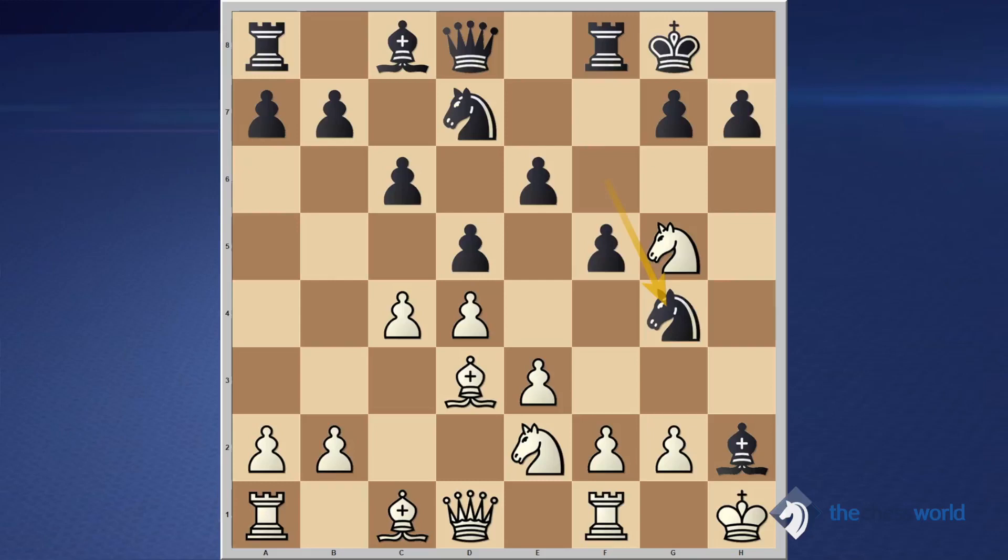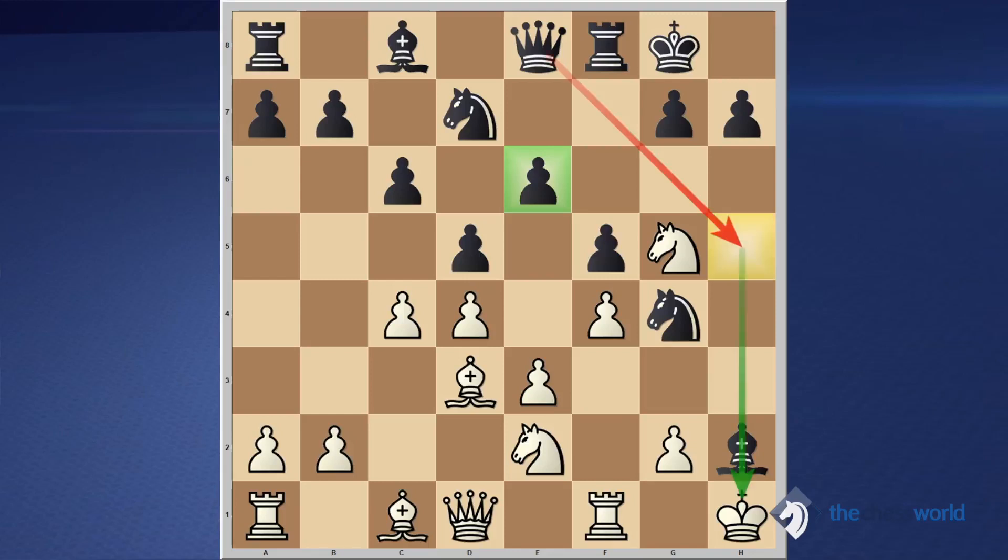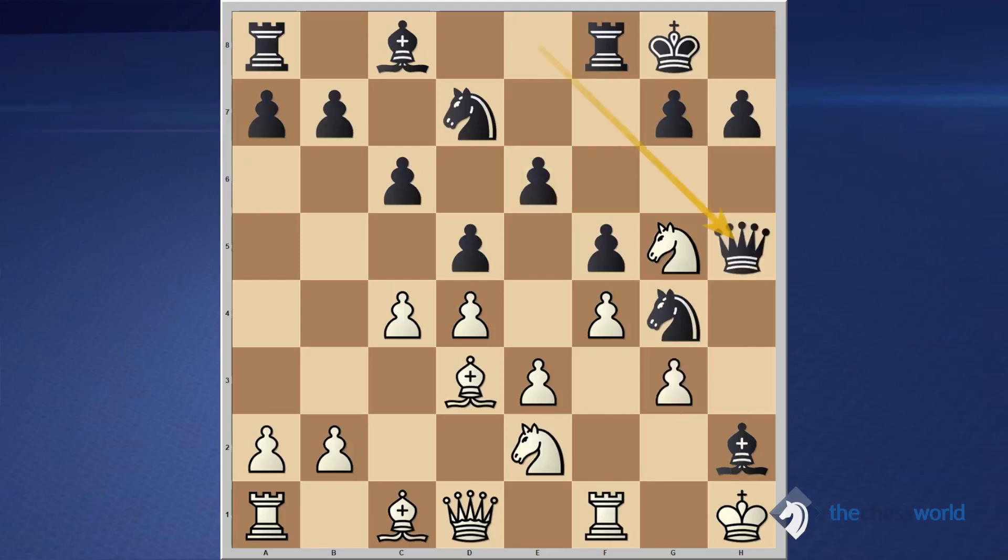After knight g4, white played f4, and black played Qe8 — defending the pawn while the queen reaches toward h5 and gets ready for checkmate. After g3, Qh5, the only way for the white king to run is through g2. Black has set up a tremendous piece fist — three pieces right there adding pressure against white's position. The question is how to use that piece fist against the opponent.